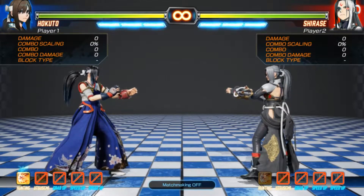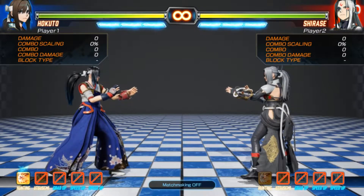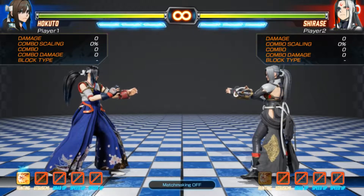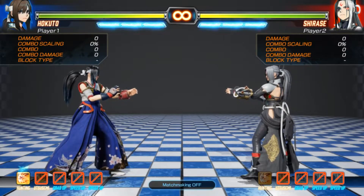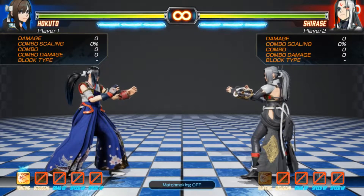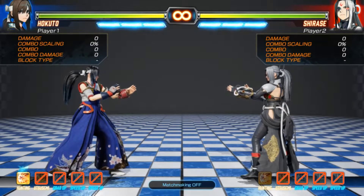Hey everyone, this is PB Gecky, and I'm going to go through some of the changes that have happened since Vexil has come to PC. There are two changes that have happened: the Stealth Raptor deck has been buffed, and the Thunderbolt deck has also been buffed. I'm going to go through these changes right now for you.